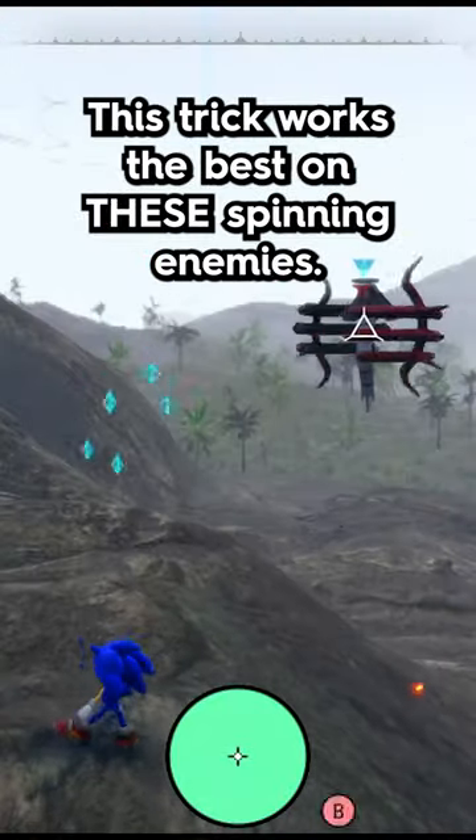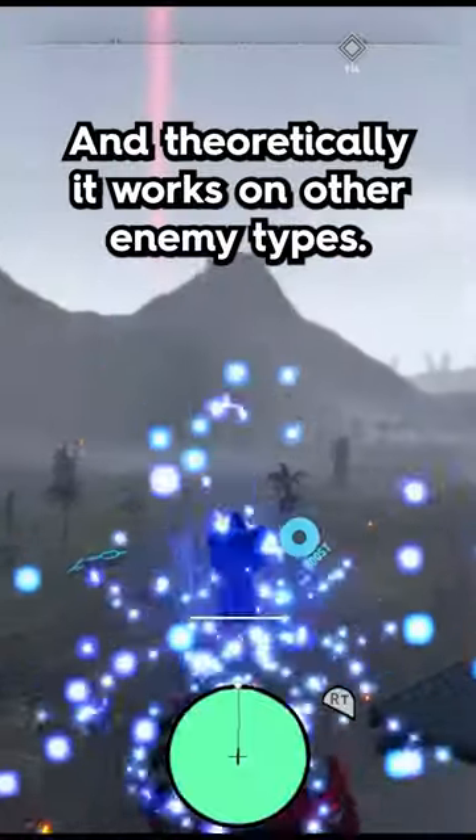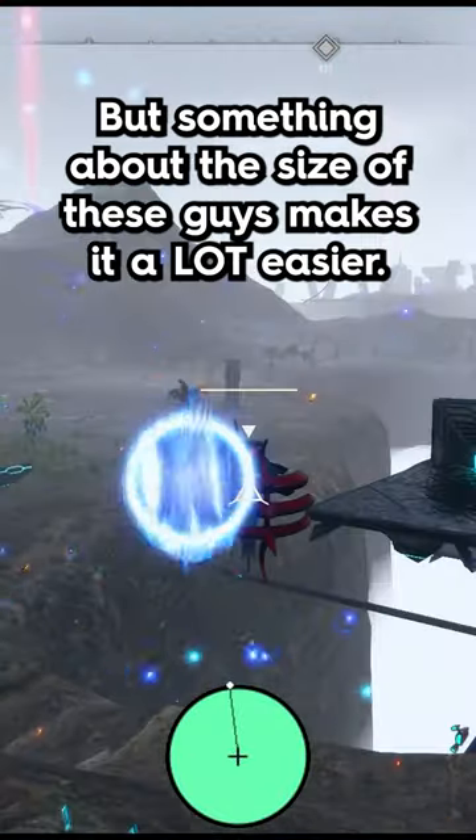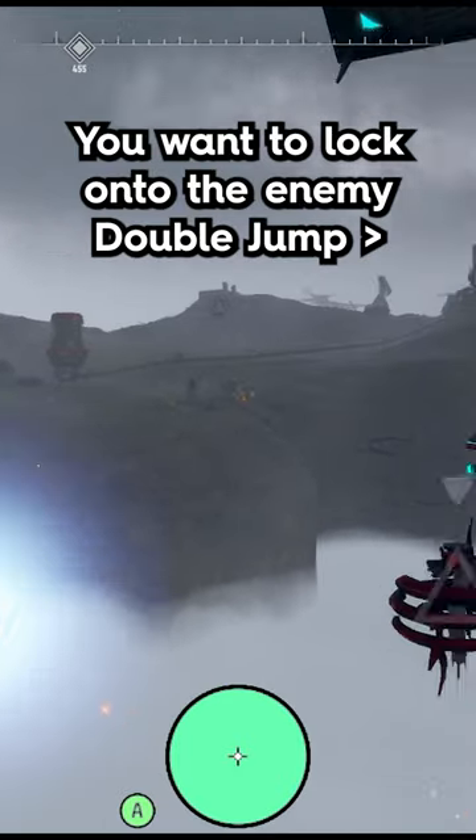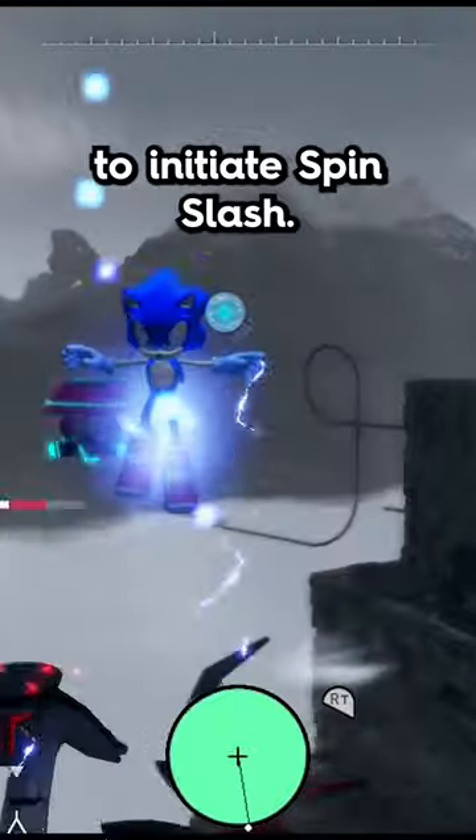This trick works best on these spinning enemies, and theoretically it works on other enemy types, but something about the size of these guys makes it a lot easier. You want to lock onto the enemy, double jump, dodge roll, then jump again to initiate Spin Slash.